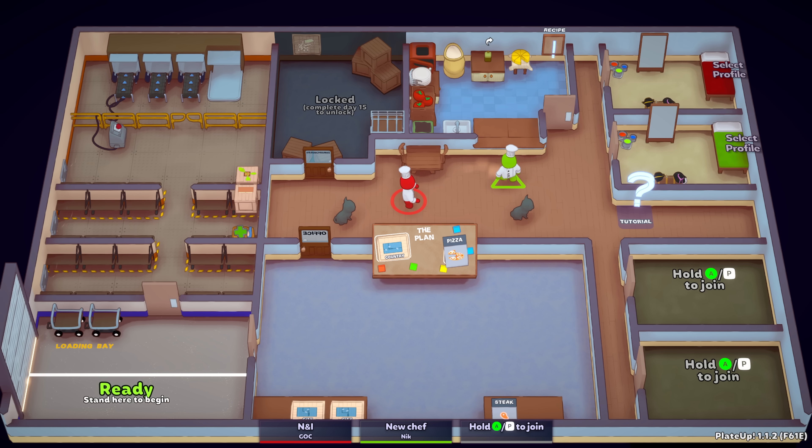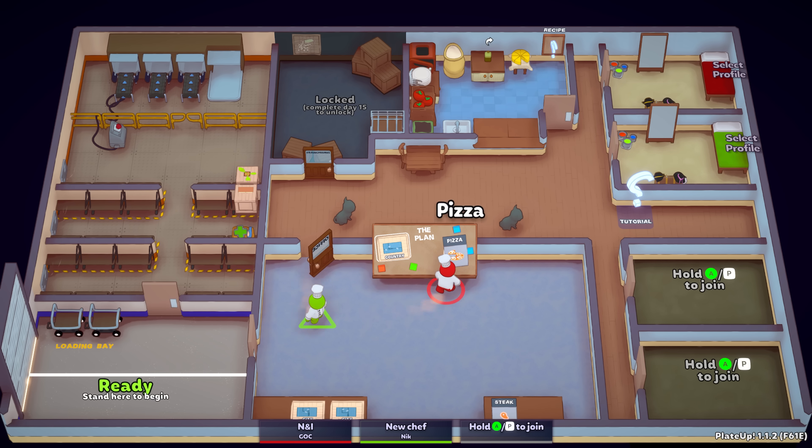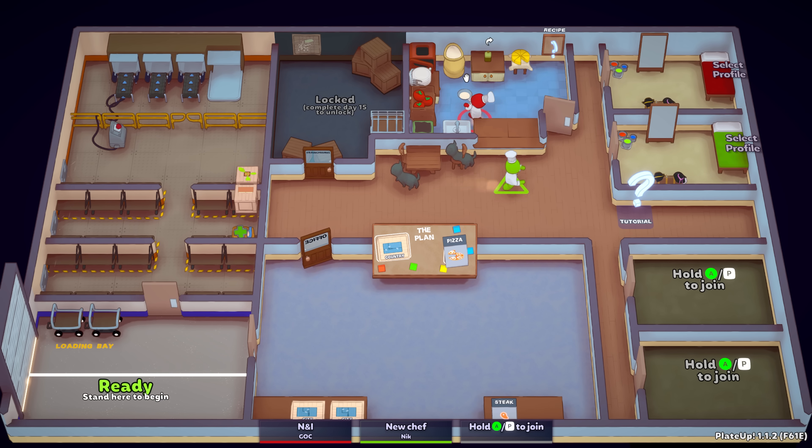We are switching things up — putting toppings on dough bases instead of cooking steaks. The benefit of pizza is that you get four servings per pizza made. The downside is you have to take flour, make it into dough, add tomatoes and oil to make a sauce, then add cheese. There's a whole process. You can also chop tomatoes into chopped tomatoes, chop again into soup, then maybe add oil.